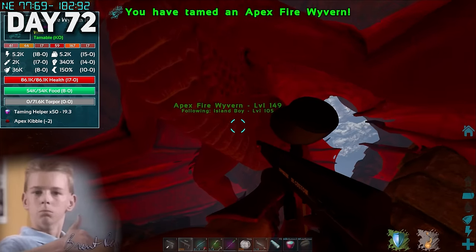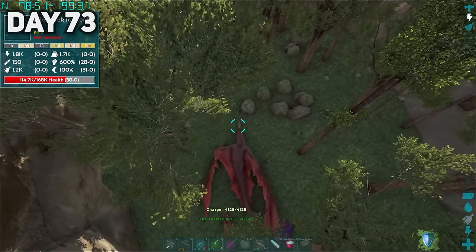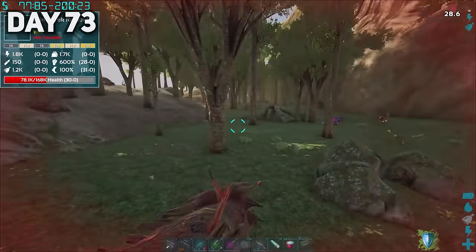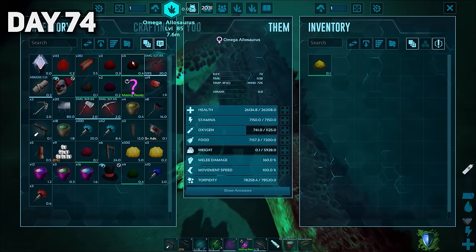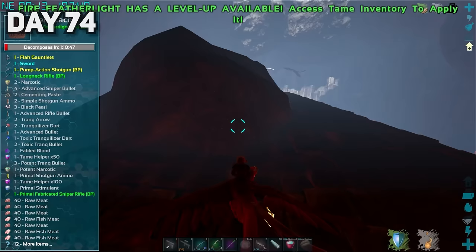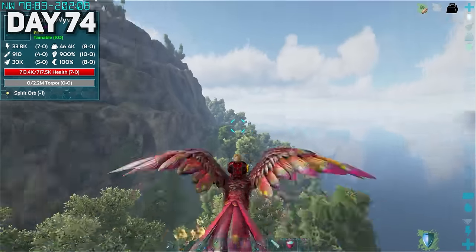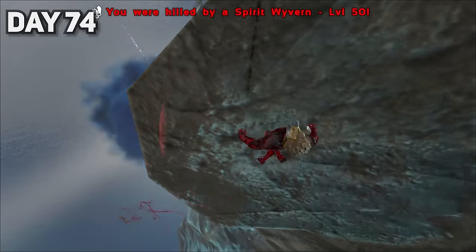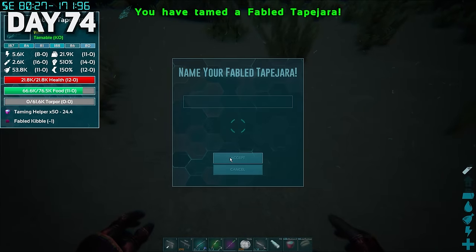On day seventy-two, I tamed an Apex Wyvern and a fabled Tropeognathus. Unfortunately the Wyvern soon met his end when I tried fighting a little raptor the following day whilst taming a Tapajara. I may have knocked out an Omega Allosaurus in the water — thank the lord for tame helpers. With these eggs, we were becoming very close to crafting the highest tier of kibble. If you ever come across a Spirit Wyvern, I highly recommend leaving it alone. As the evening crawled in, we tamed up another fabled tapajara so I can start breeding them to mass farm fabled eggs.